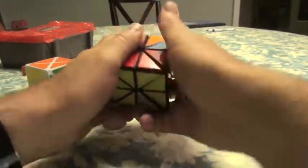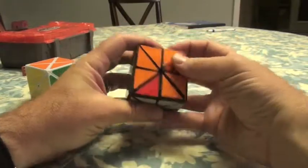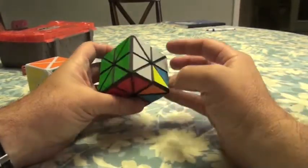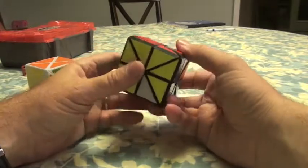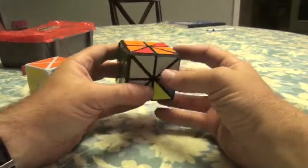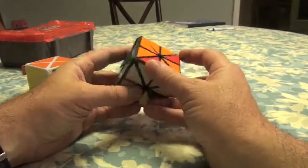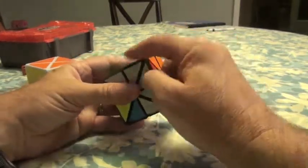Now I'm just going to double turn this here. As you can see, all is right with the world — everything was brought in. Now we take a look at what we're doing. We're moving this one here — everything else is brought in. So now I have this one where these two are in.